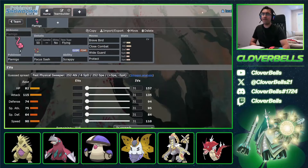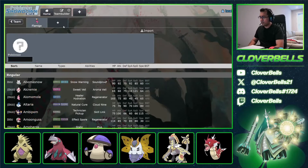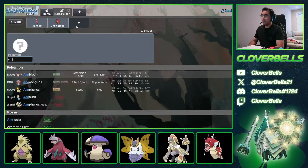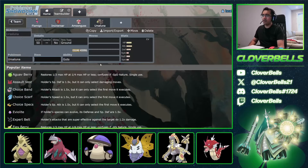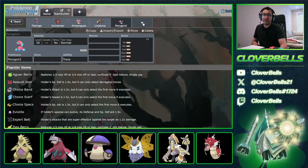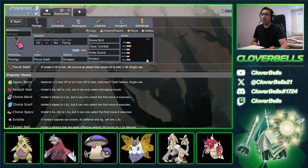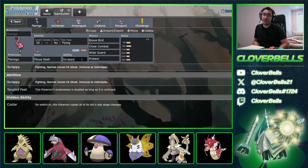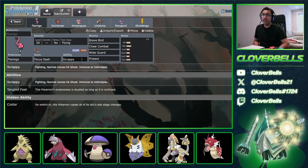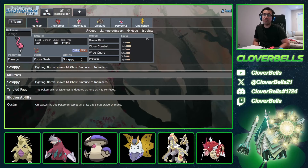Next up, Flamigo. There are a lot of Flamigo on those Ursaluna/Porygon/Incineroar teams. Rounding that out: Incineroar, Amoonguss, Ursaluna, Porygon, and then the Gholdengo slot. What you're able to do with Flamigo — Scrappy is a great ability. You can't get Intimidated and you can hit Ghost-types, which is incredible.